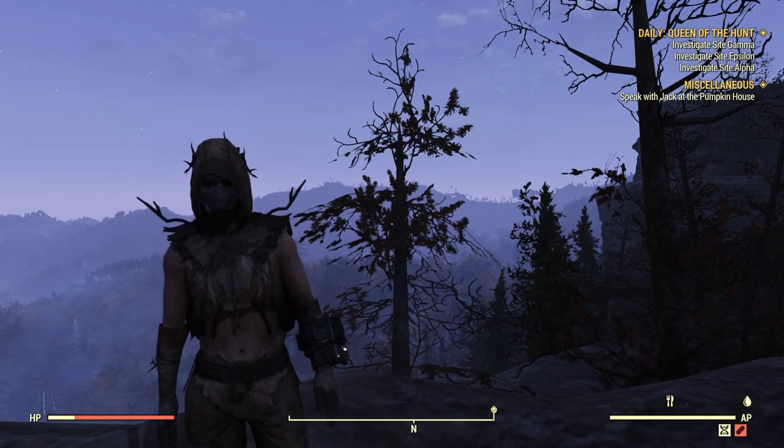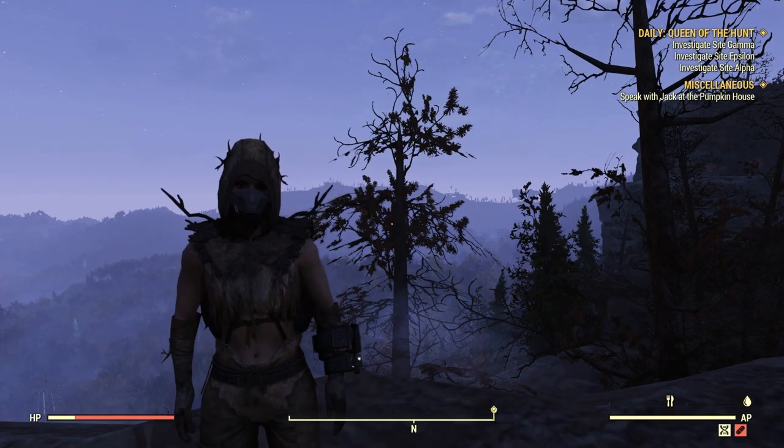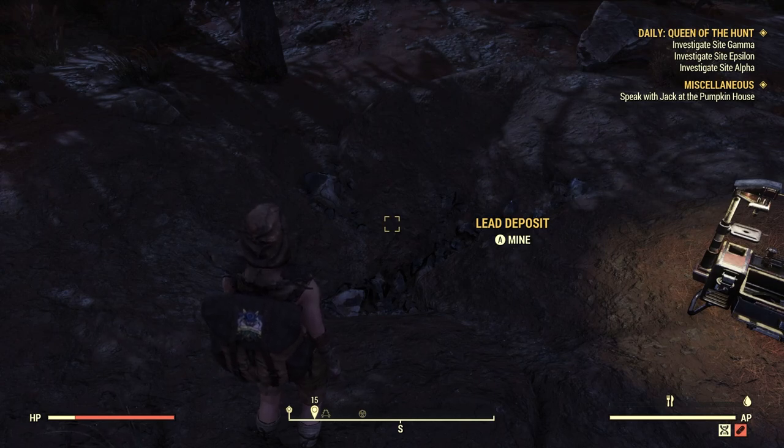In this video I'll be showing you three different ways to get lead: through deposits, through junk, and from mining. The first way to get lead in Fallout 76 is from lead deposits.